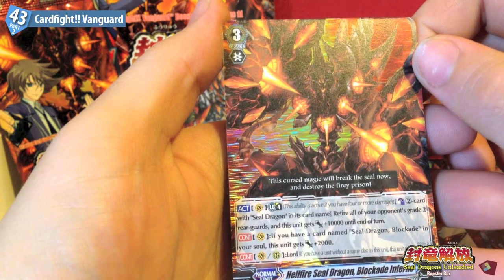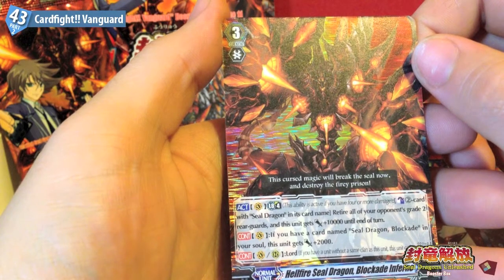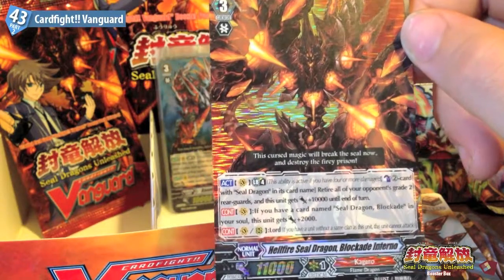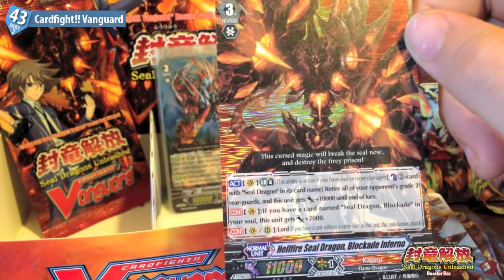Cow Blast 2 cards with Seal Dragon in its card name. Retire all of your opponent's Grade 2 rearguards and this unit gets plus 10,000. Continuous: if you have a card named Seal Dragon Blockade in your soul, this unit gets plus 2,000 and it has the Lord ability as well. So that's cool.